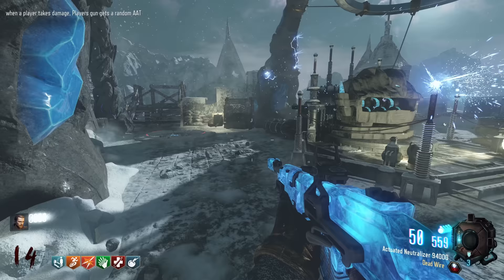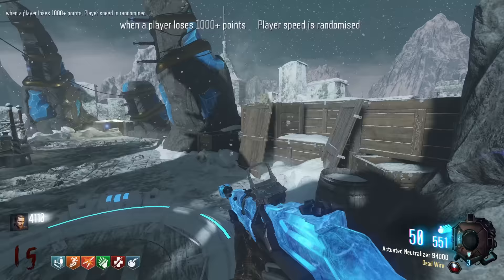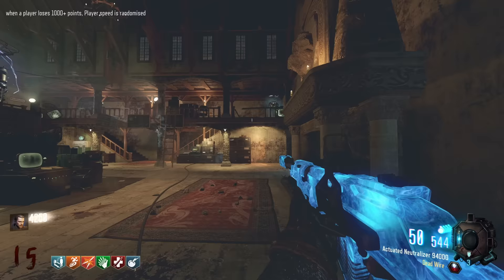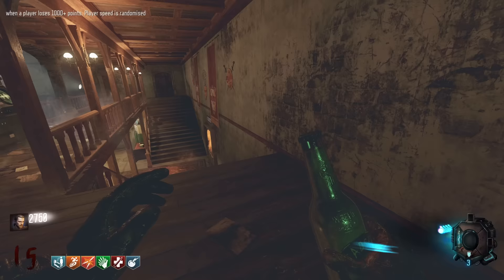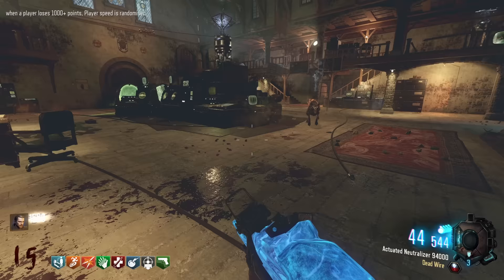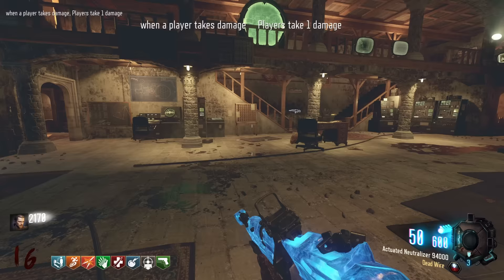One zombie left. When a player loses a thousand plus points, speed is randomized. We can possibly manipulate this - I think it might change speed for the entire game. We've got a dog round, so let's go buy the Wonder Fizz machine. As long as we don't get really slow. Of course, we're really, really slow. We've got Deadshot - not bad. Hopefully this next one makes us really fast. Yes - Mule Kick, actually not bad. How fast do we run now? This is like Cold War stamina. That's just hoping it lasts past this round. Max ammo. Please don't slow me down - I think it did, that's so tragic.